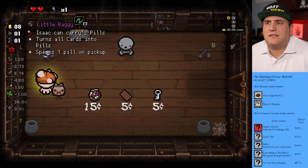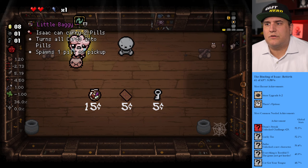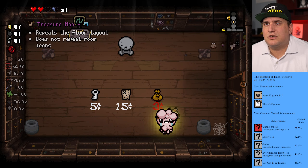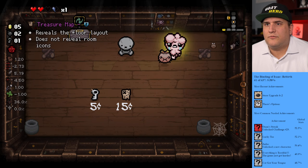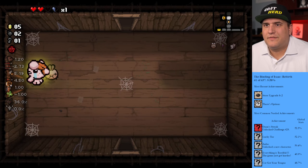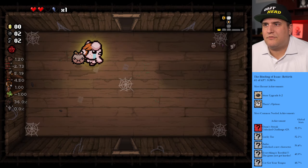Another heart, always good. Little baggie — Isaac can carry two pills, and all cards become pills. I don't have enough for that but that's interesting. How much is the reroll? Not too much. We got a coin for it — well, we lost two on that gamble. I'm gonna buy a key just to have one.